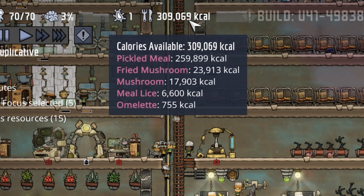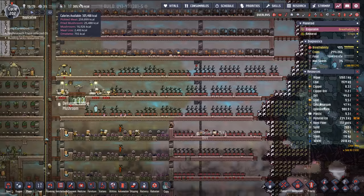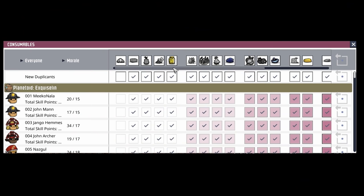It's not all bad news — we have a rather large backstock of pickled meal. Now, 260,000 calories of pickled meal would only feed these dupes for about three and a half cycles. But the reason all that pickled meal is in backstock is because we have this ranch, the starvation farm, and two ranches providing us with barbecue. The duplicants would rather eat the barbecue, then fried mushrooms, then the pickled meal.